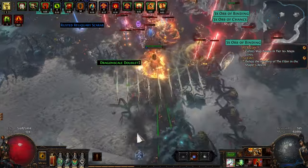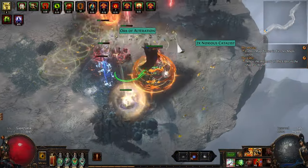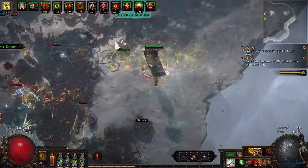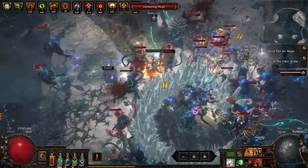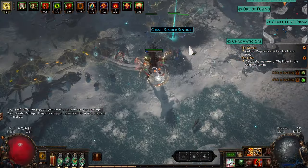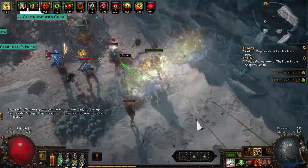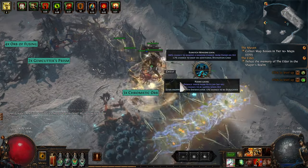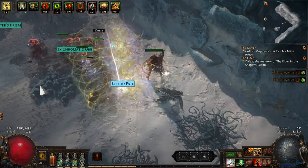With that out of the way, how has my league start gone? I decided to start Corrupting Fever, because the main advantage is I can sell any gear I don't use to either another Corrupting Fever character or to a Seismic Trapper. That plan has been going absolutely brilliantly. I did a lot of experimentation in early to mid mapping because I was unhappy with some aspects of my build, and every time I changed things, I had no problem selling most if not all of my old gear for more than I paid or more than it cost me to craft.